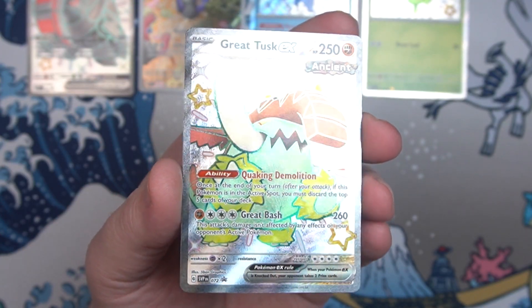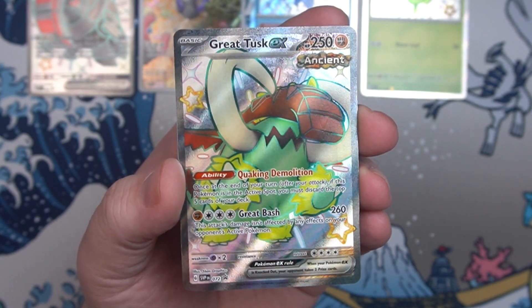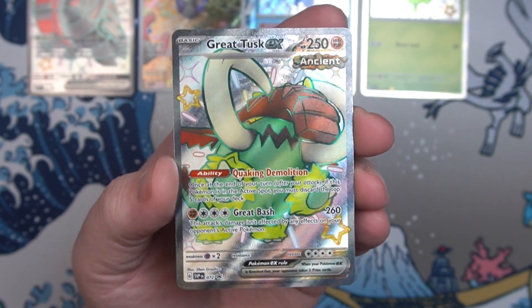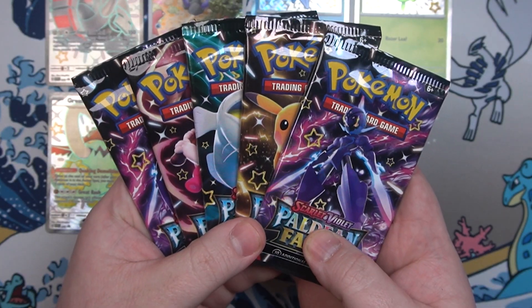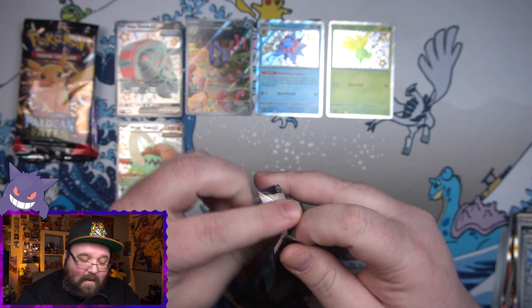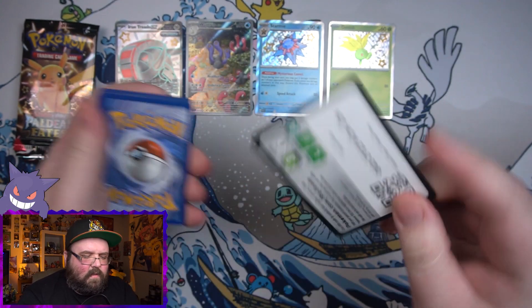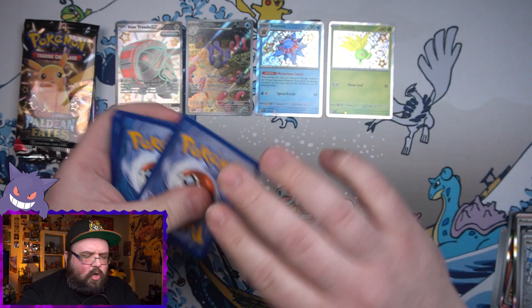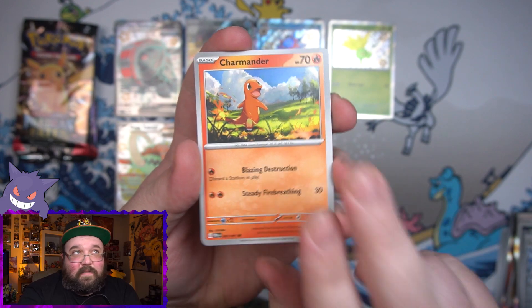Tin number two - first up we have our shiny promo Great Tusk EX. I actually really do like this one, it's cool, second only to the Charizard one. There's your code and once again our five packs. Let's see if this one can be any better. We got three hits which isn't terrible from five packs - it's pretty good, good average.